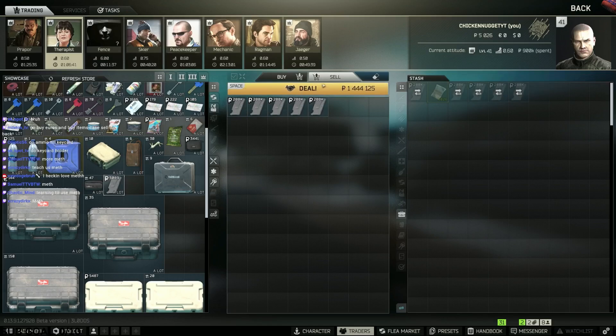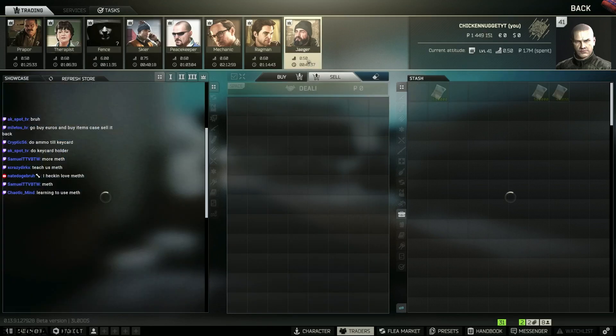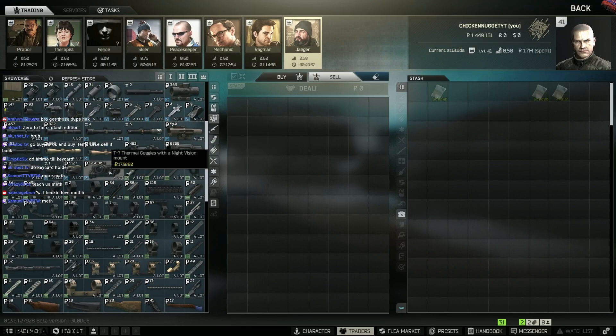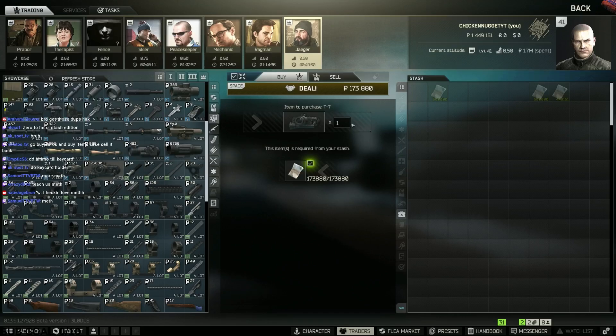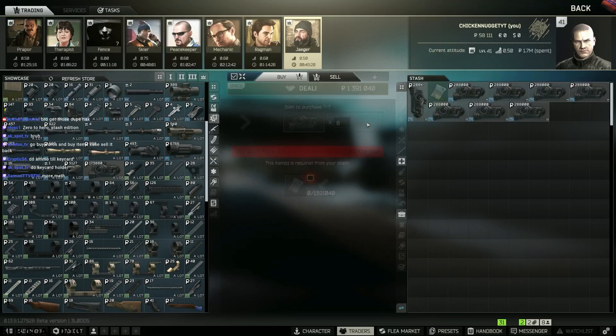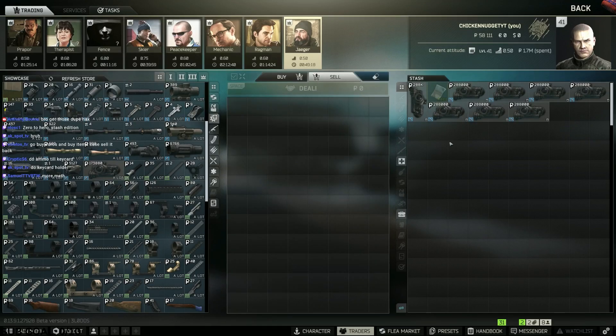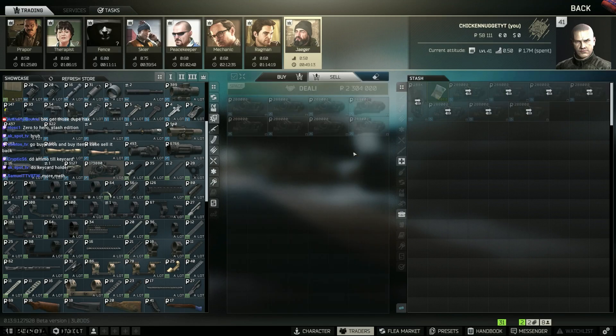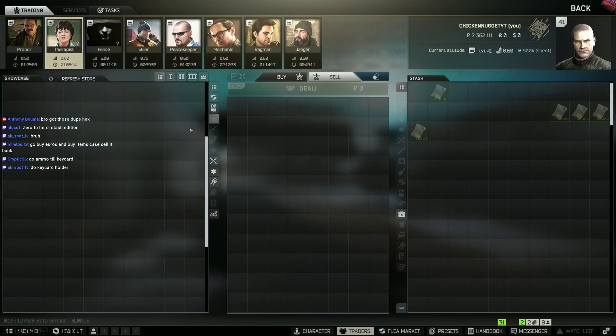I can buy five key holder cases and sell all of them. I got one million. Let's see if Jaeger can make it more worth it — I can buy T7 goggles, eight of them, and sell them. It's only 288k. So is it actually better to use the key holder?